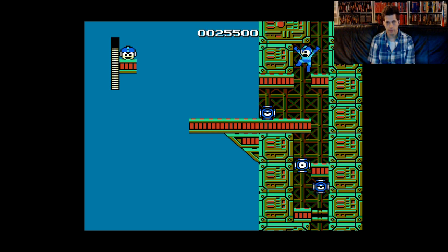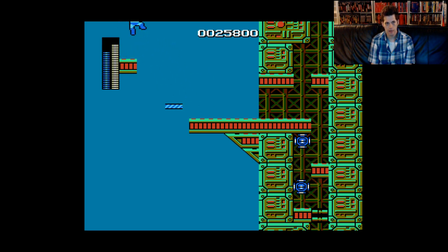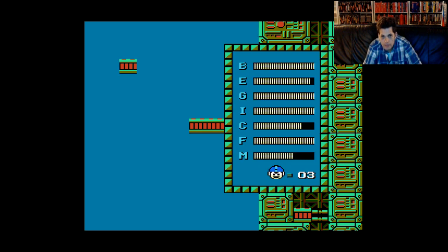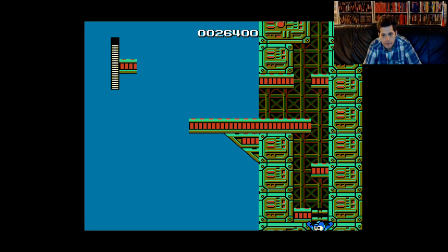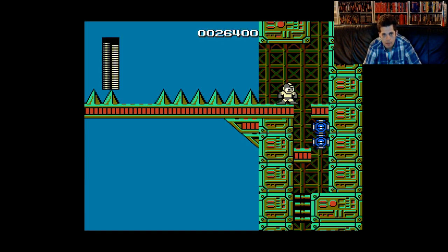I'm going to try to get that 1-up right there, that's for sure. Hopefully this isn't some kind of trick platform. Boom! That electric weapon is strong, I will say. Anybody know what the next boss is going to be? I'm kind of thinking it's probably Guts Man — that's my guess, although I'm not sure.